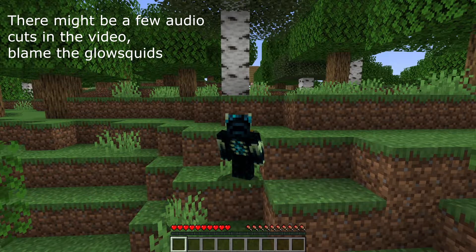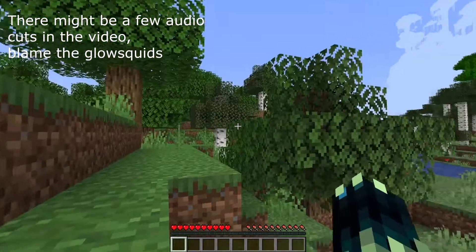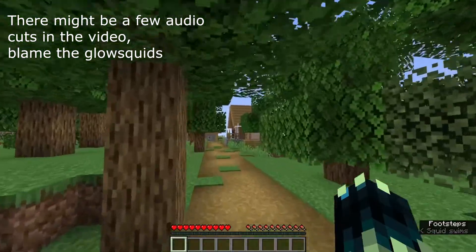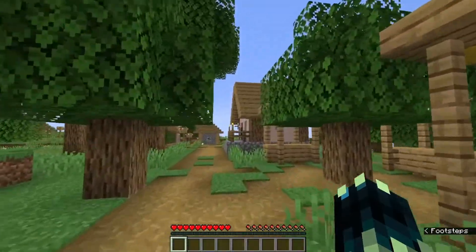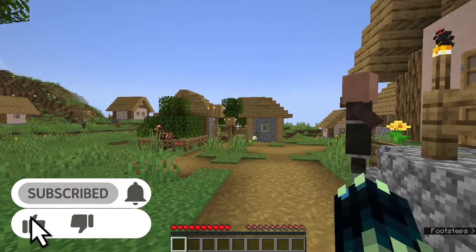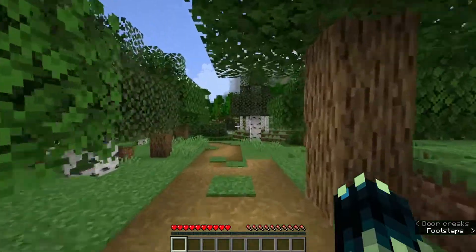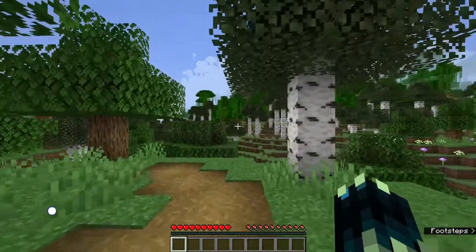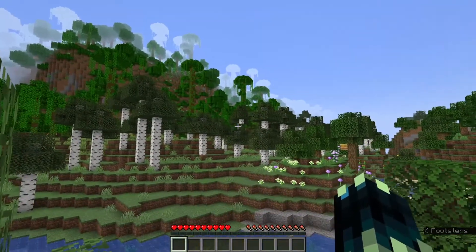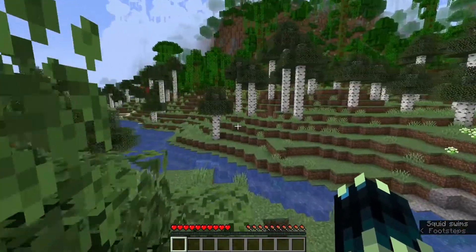Hey guys, welcome back to another video on my channel. We're back in the snapshots — a snapshot did release yesterday, and this is one of the first actual snapshots. There have been experimental snapshots before, but this is the first actual snapshot for 1.18, snapshot 21w37a. It basically contains everything we've seen in experimental snapshots, now in actual snapshots, and this area is so cool.